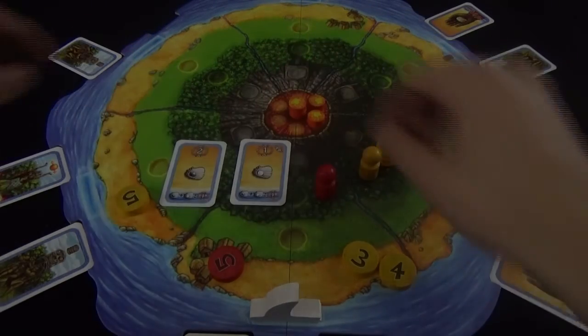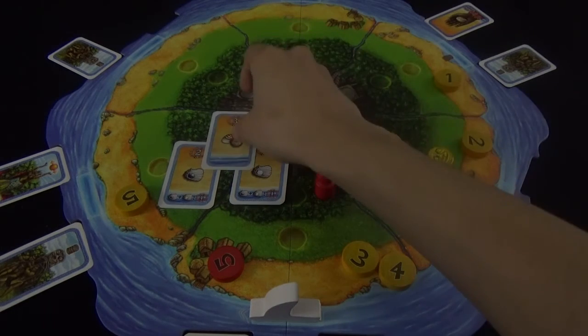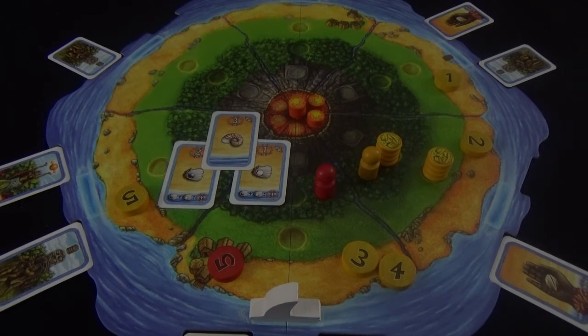Lastly we have the pearl cards and a nautilus shell. These are simply worth victory points when it comes time to score. If you happen to have the white and black pearl in your possession they're worth four points instead of their respective one and two.